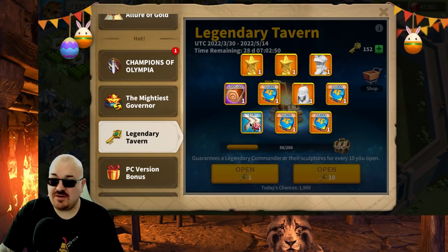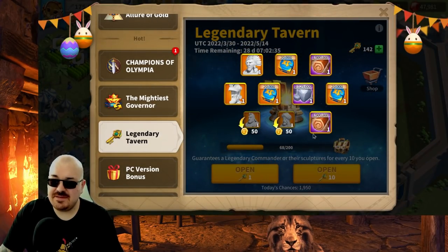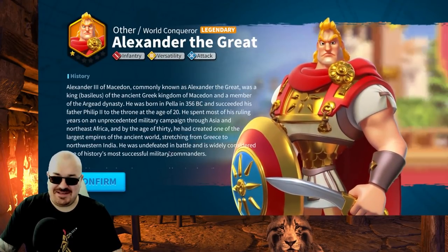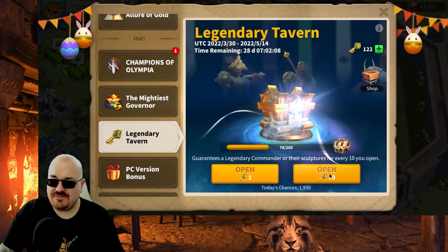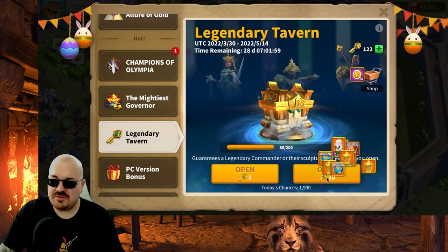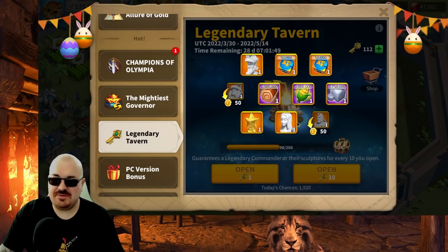Sovereign keys and crystal keys are the best keys to open right now. Five-million resource cards are pretty rare, plus 15 hours of speed-ups — think about how many gold keys you'd need to get that. You only get legendary from sovereign keys, which is always great. Got Moctezuma — already have him — plenty of resources, another 100 coins. Then Alexander: another 500 coins, so another five universal sculptures.